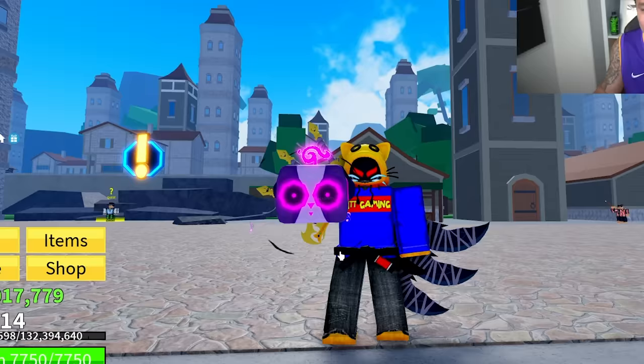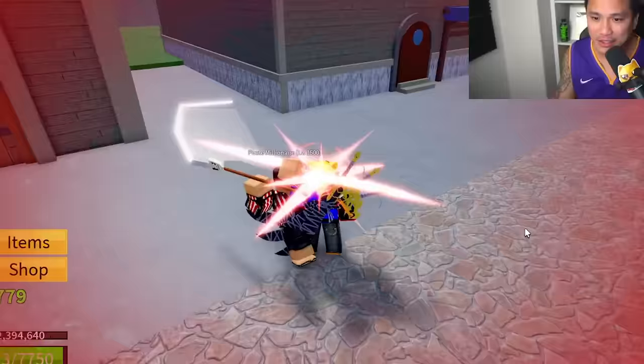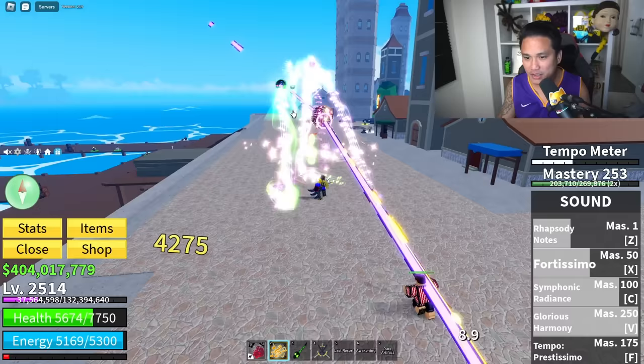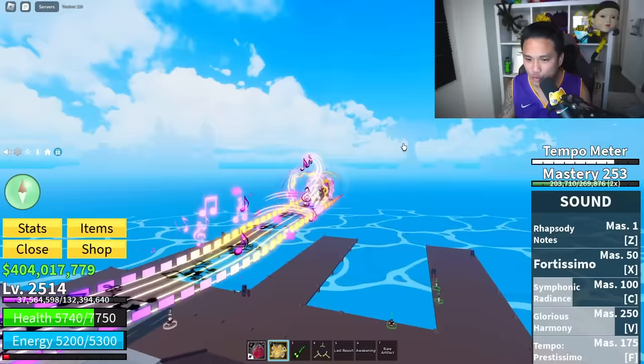Now we're going on to the new fruits. The Sound fruit is a legendary fruit. It doesn't have awakening yet since it's new. Is it a Logia? Nope. It has five skills: Rhapsody Note, Fortissimo, Symphonic Radiance, Disco Ball, and Glorious Harmony. When you use the Tempo you get a Tempo meter which makes you a little bit stronger.